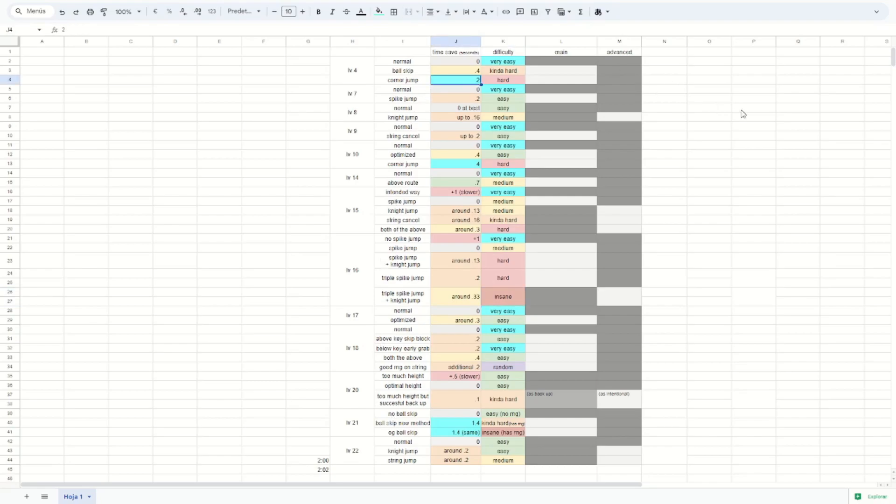There are also two columns showing which strats are included in each section of the video. If a strat is lit in Main, it's not in Advanced, and vice versa. Some grayed-out cells are all zero and not explained in either Main or Advanced — they're only here for comparison, used as a base to calculate and measure all other time saves. They don't require explanation as they represent just playing the game the intended way without tricks.